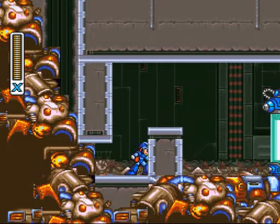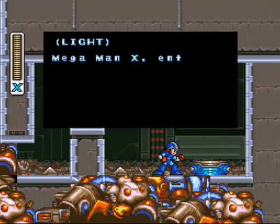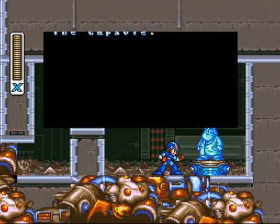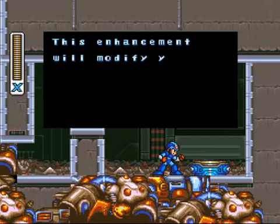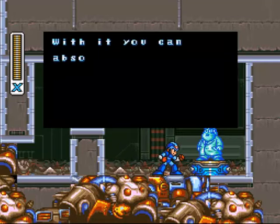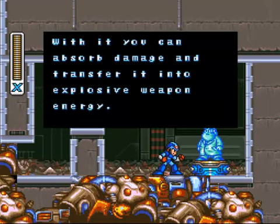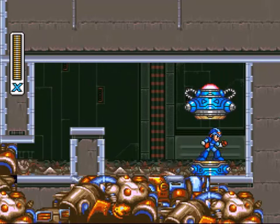That's why. Mega Man X, enter the capsule. This enhancement will modify your body armor. With it, you can absorb damage and transfer it to explosive weapon energy, which is actually gonna be great.